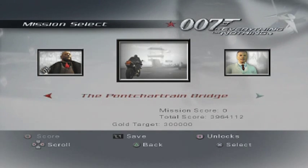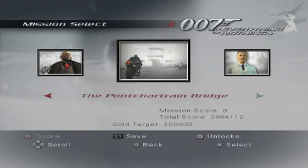Now they've gone into the wrong hands, and it's time to meet a recurring foe in Bond's history, especially in this game. We're going to do it in one of the best missions — Pontchartrain Bridge. It's going to be a quick one, but it's so good.